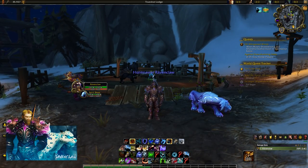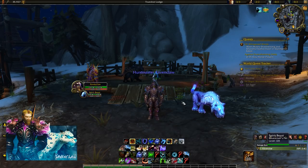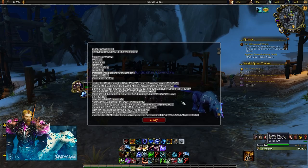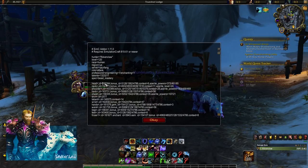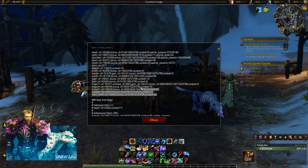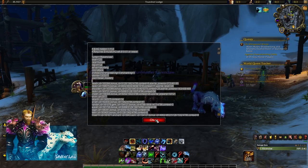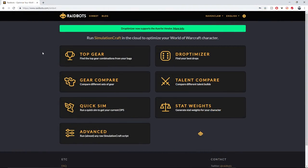First, let's look at what SimCraft does. Once you download it and get it into your game, you'll type /simc and this will bring up a bunch of stats. You don't need to go through all of it — it's basically getting all of your item IDs and everything so you can paste it into the relevant websites. When you get this up, you want to Ctrl+A, Ctrl+C to copy it.